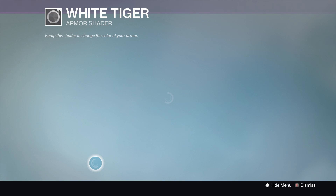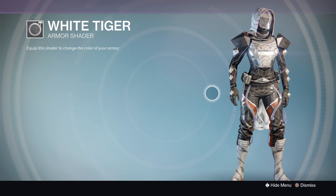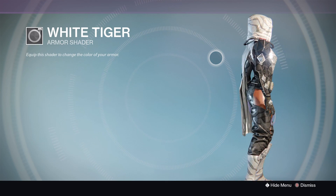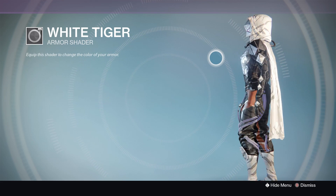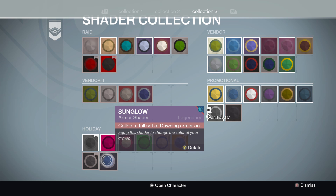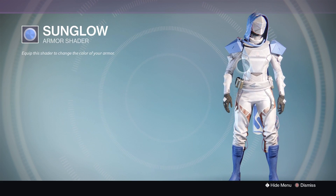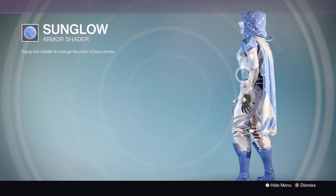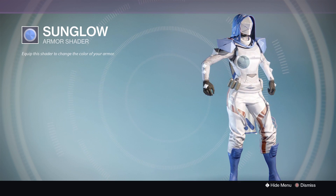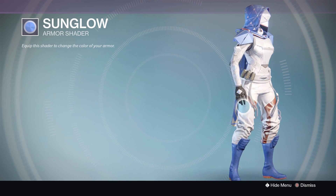Now we've got White Tiger — this thing looks beast. It's similar to the Old Guard except it's white and black, whereas the Old Guard was black with tiger stripes. This one stripes up your gear everywhere and it looks very very nice. Then last but not least we have Sunglow — this is the shader that goes with the new snow armor, it looks very very nice. The white on this looks very clean, similar to Chatter White, and it stands out so much.